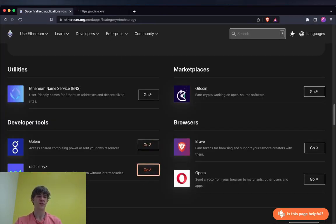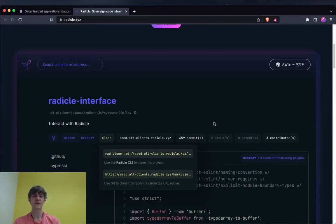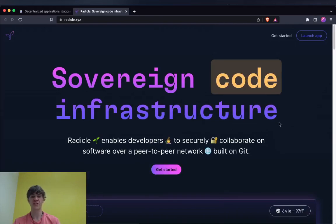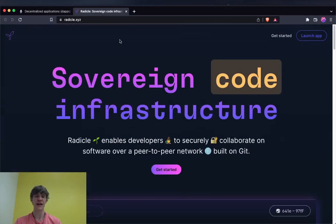Radical XYZ: secure peer-to-peer code collaboration without intermediaries — kind of like GitHub, built on Git. It's another code repository or code infrastructure site. Really good to have.